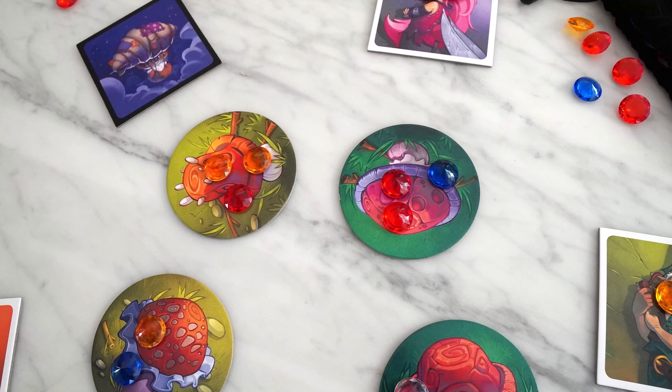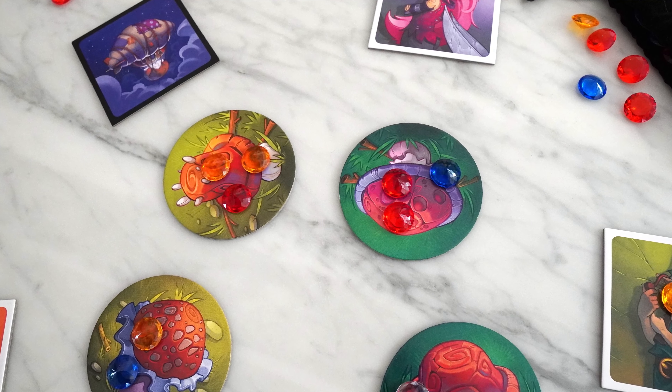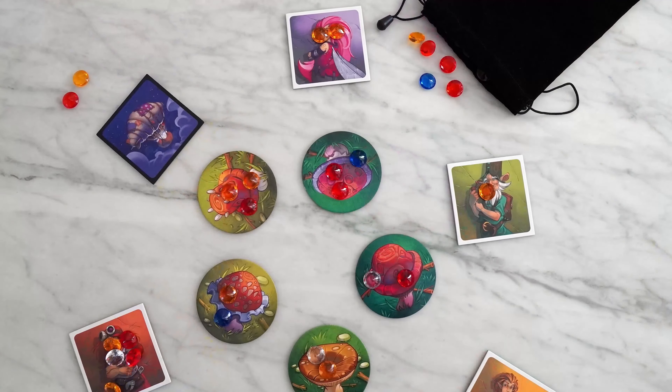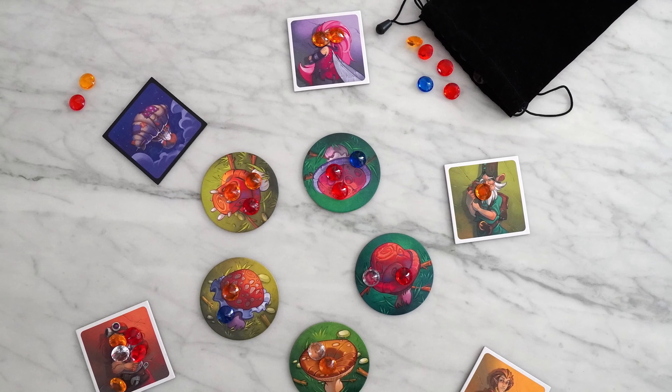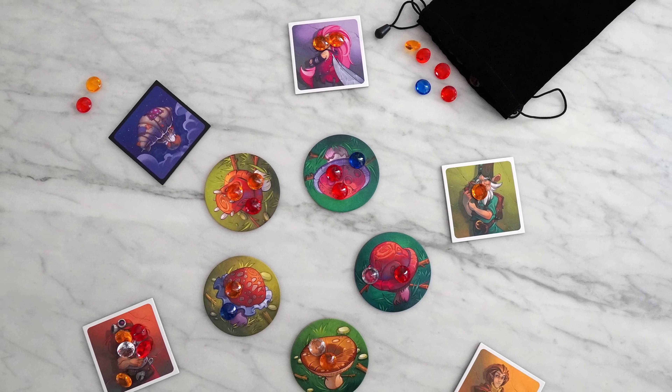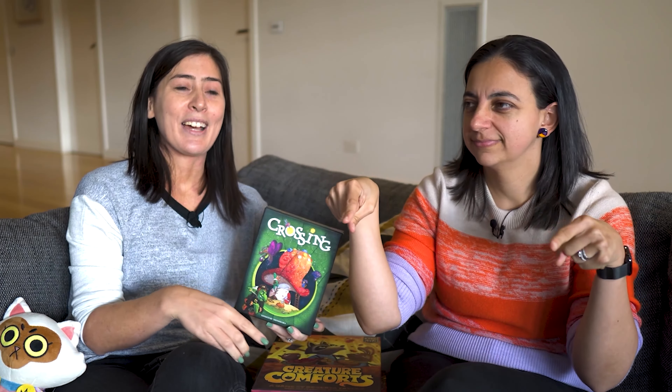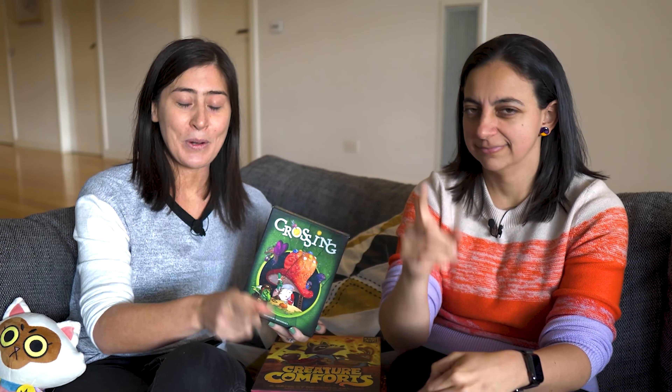Crossing is a really cute game where all you're doing is pointing at mushrooms spread out on the table. They are little tiles that have mushrooms on them, and on each of those mushrooms is a number of colored gems. Each round, simultaneously, everyone around the table points at a mushroom — three, two, one, everybody points.